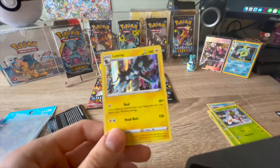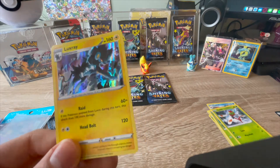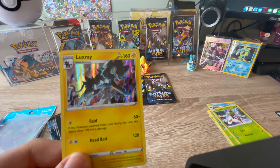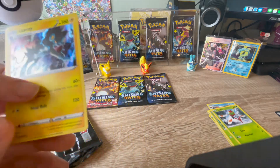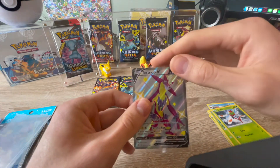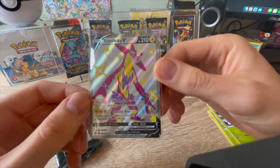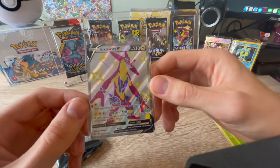Give it a wiggle. I don't really like the holo - I prefer where it's got proper sparkles, yeah. This one is like a barcode. It's not as nice, but I love the full art shinies - they're super nice.